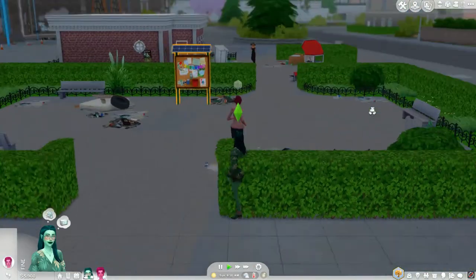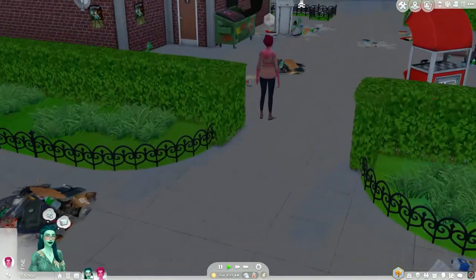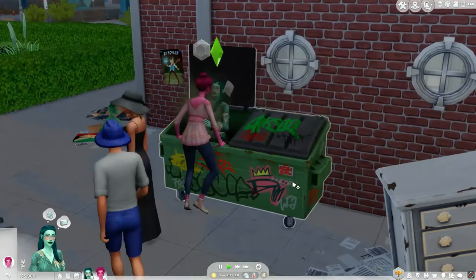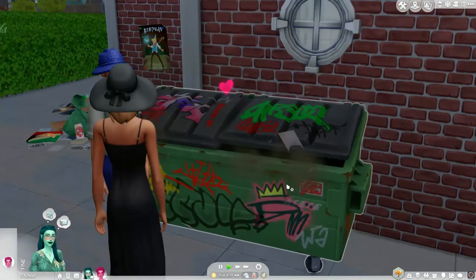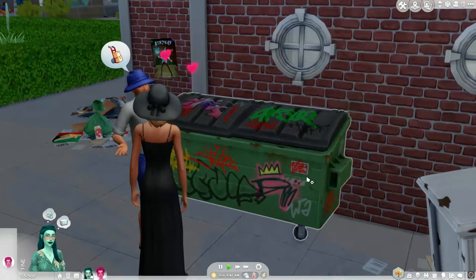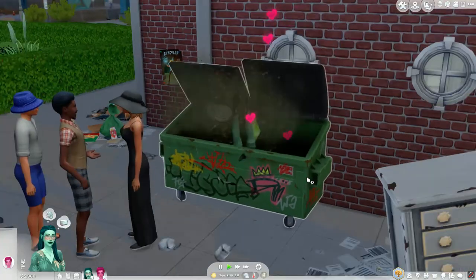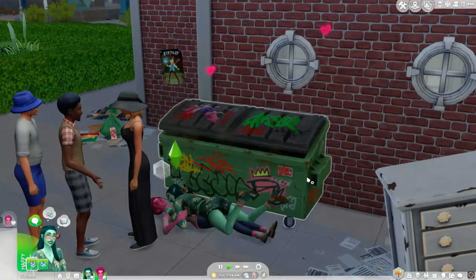They're starting out in Evergreen Harbor — oh, did you get caught on the bush, Gemma? That girl is messing with your woohoo spot, ladies — how rude! But anyway, let's kick off this 100 Baby Challenge with a woohoo in the dumpster, because why not? Sounds like a great start! I was so shocked when my Sims did this in my other challenge — I wasn't expecting 'dive for thrills' to mean go woohoo in a dumpster!